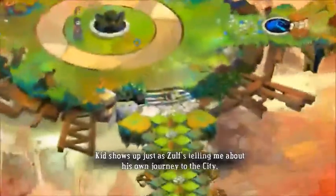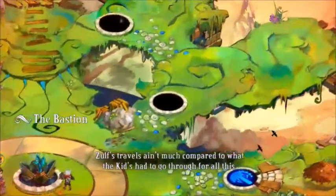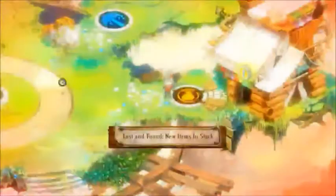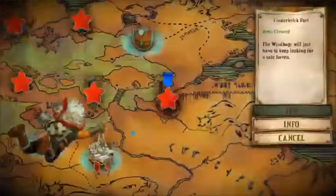Once you finish Cinderbrick Fort, you're going to want to build on the bottom right foundation. Place the core in, head to the bottom right, and it doesn't matter what you build at this point, so just build whatever comes up and head to the next level, which is Pith Orchard.